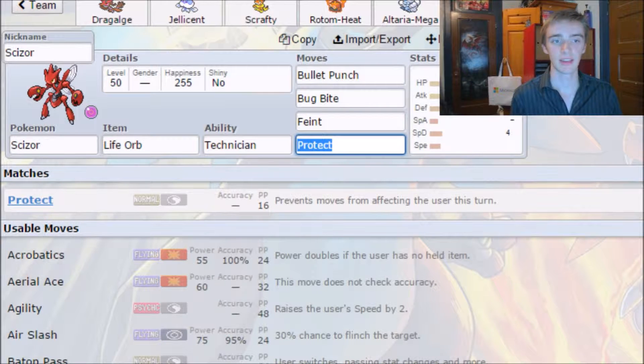If Scizor doesn't work out today, I'm possibly going to throw in Terrakion, because my team seems to have an issue with Landorus and Heatran. Terrakion takes out Heatran pretty well, probably not the best for Landorus, and it also deals with Charizard no problem.